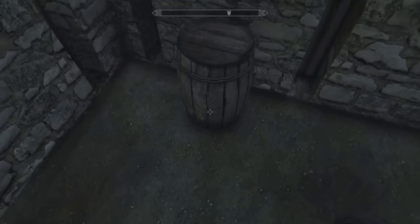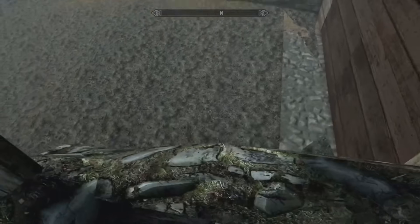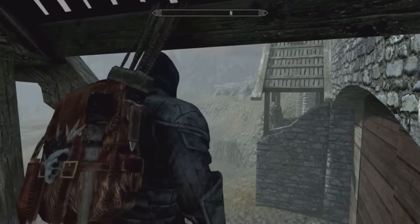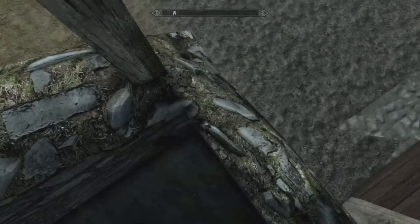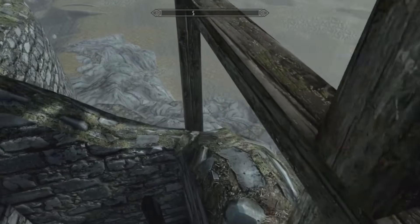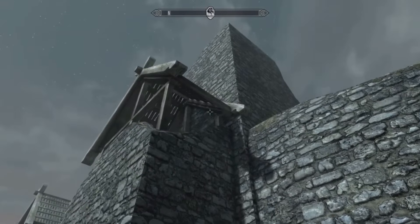Here you can see there's this barrel. What you want to do is jump on top of the barrel and face north, and jump onto the wall. For some reason it wasn't actually letting me get out, which usually it does. If this happens to you, don't feel like you need to do one of the other methods, because what you can actually do is hug onto the wall and make your way over to the south side of where the barrel is, and this also allows you to get out of the map.